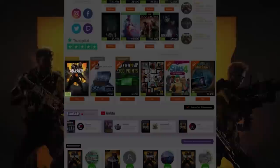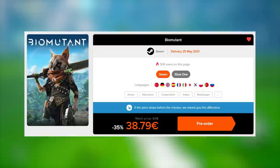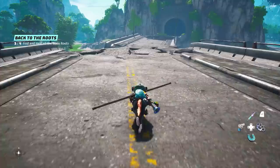Today's video has been brought to you thanks to Instant Gaming. They sell games at some of the cheapest prices you can find, and if you use my links in the description below you can get Biomutant 35% cheaper. This mostly works in Europe but may work in other regions too — or use a VPN to bypass restrictions. All links down below.